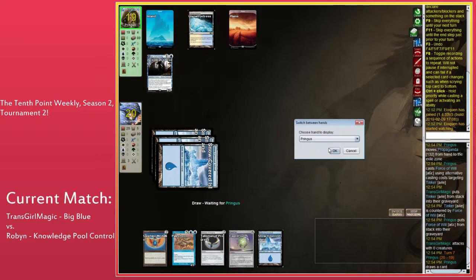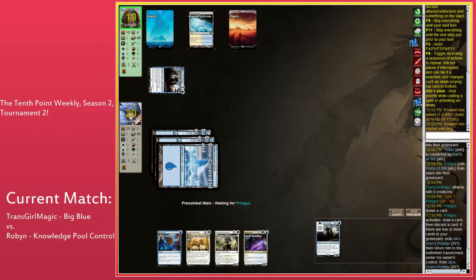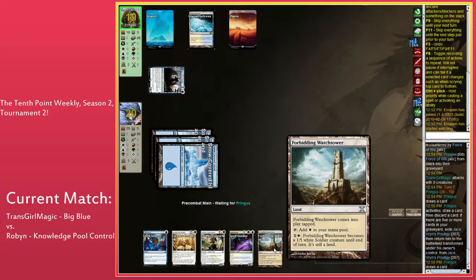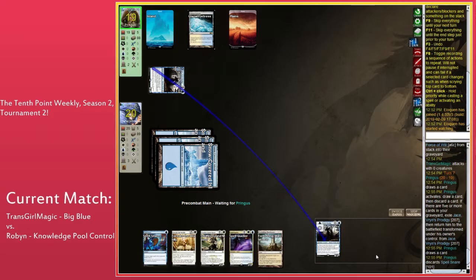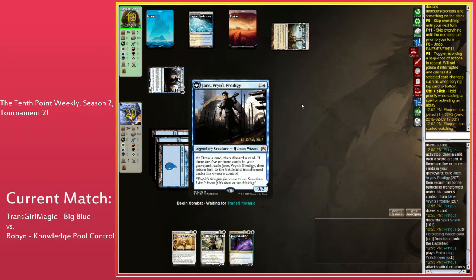That's really bad for TGM here because that was the action of her hand — she wouldn't have anything more going on. Her next course of action is to try and rebuild with this Sapphire Medallion setup, but that's going to be a while. Forbidding Watchtower — what a card. Cool Judgment promo. It's theoretically stamped, which is kind of sweet.